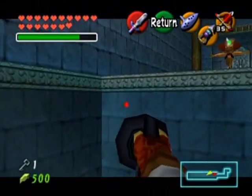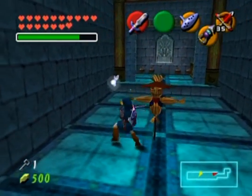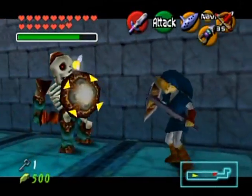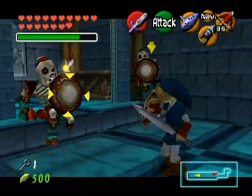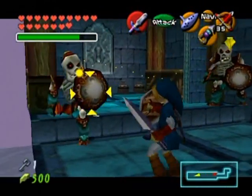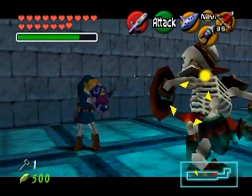There we go - this will lead me to the skulltula. That was a weird camera angle. Where is that skulltula? Please don't be back there - ah, you're back. More Stalfos. Such a waste of time. It's not like you can leave them alone while exploring the room - they're always on you if you don't kill them.